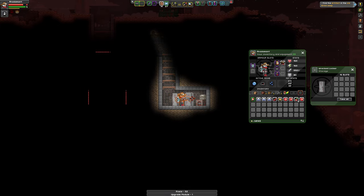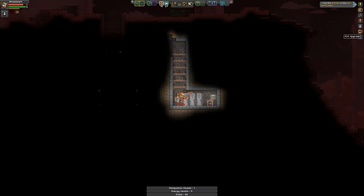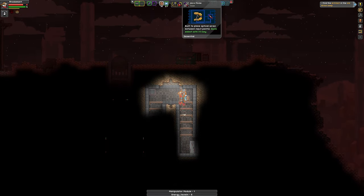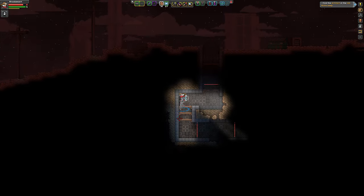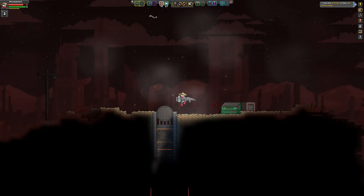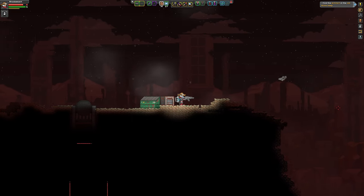Someone's little underground stash of stuff. And now I have enough for wire mode. Wire mode is T and paint mode is Y, allowing you to build wires and paint stuff, which is useful when you're trying to build a colony to your specifications.